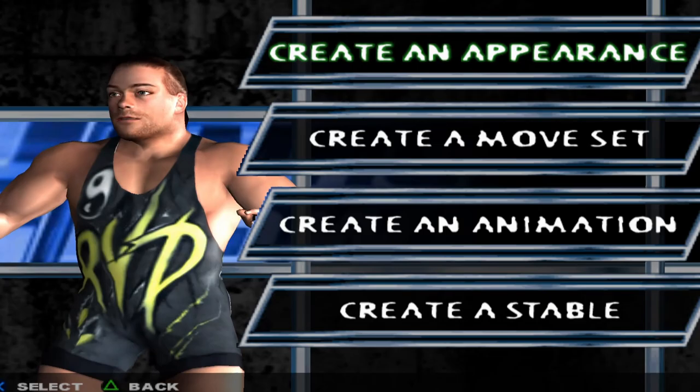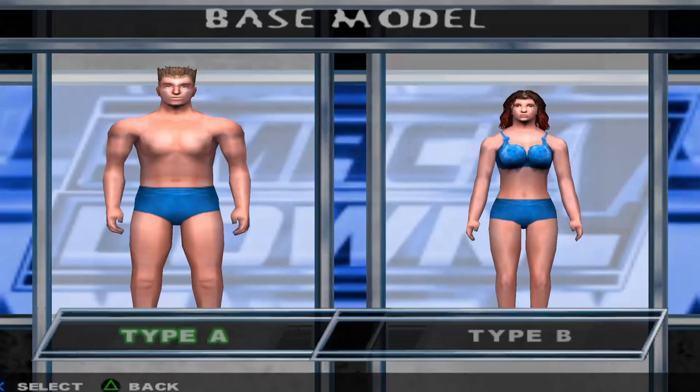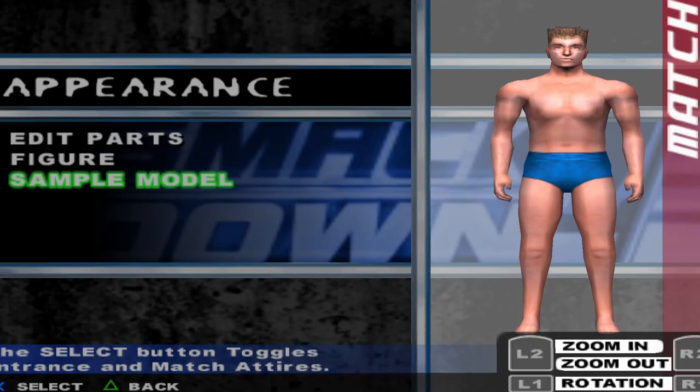Let's go to Create, like we did in all the other videos. We have Create an Appearance, a Moveset, an Animation, and a Stable. Create an Appearance is pretty cut and dry — that's Create a Wrestler — but we'll go through it real quick because there was something I saw that I thought was pretty interesting. So you have women and males, and if we go to Appearances we can edit and get really in depth with this.